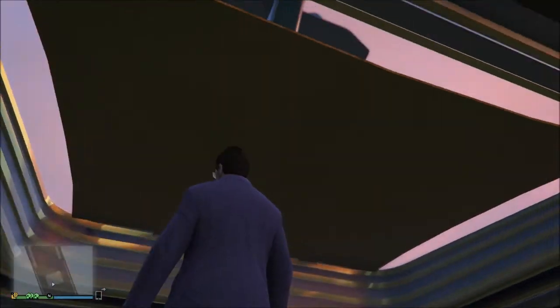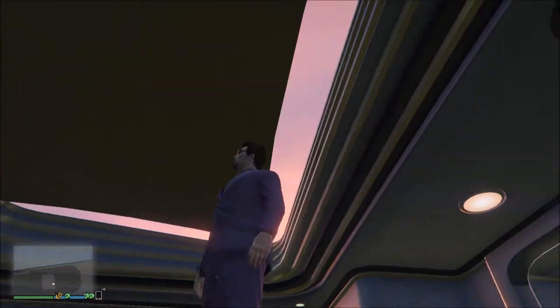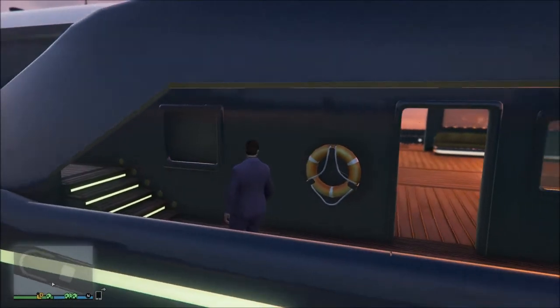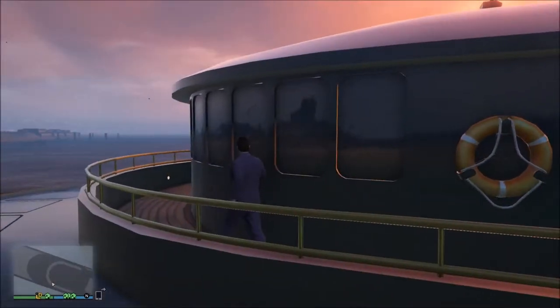When you have this version of the yacht, you actually get this cloth right up here on top, whereas the more expensive version does not have this cloth on top. It's kind of nice especially if people are trying to rappel down and attack you — you don't have to worry about them being able to get you from the top.